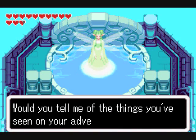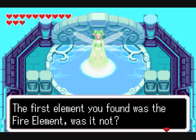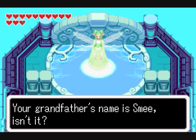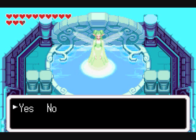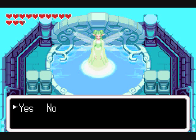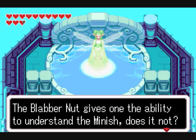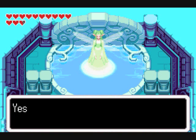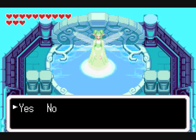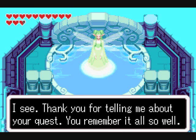Welcome to the Adventurous Spring. Would you tell me of the things you've seen on your adventures? The first element you found was the fire element — no, it wasn't. Your father's name is Smee, isn't it? No. Malaria Mount Cornell has seven apprentices — yes. The Blabbernut gives one the ability to understand the Mish — no, it was the Jabbernut. The rogue with the current king of Hyrule Daltas is white — no, it's red. Thank you for telling me about your quest. You remember it all so well.